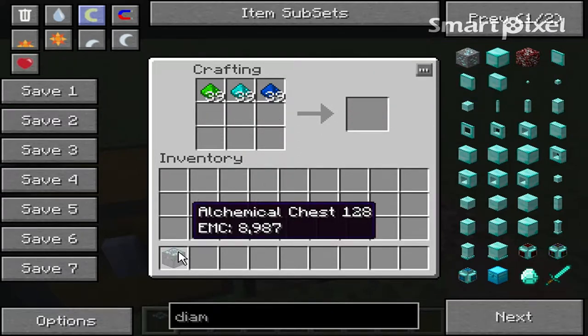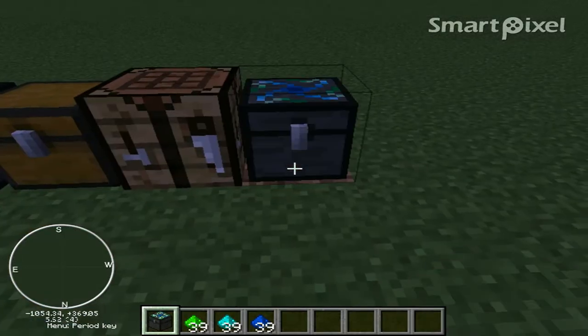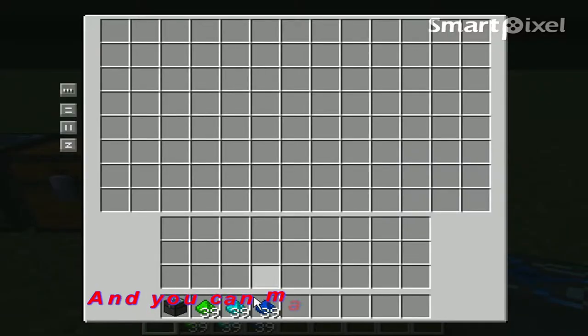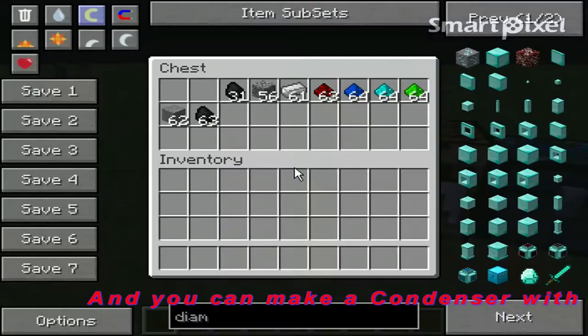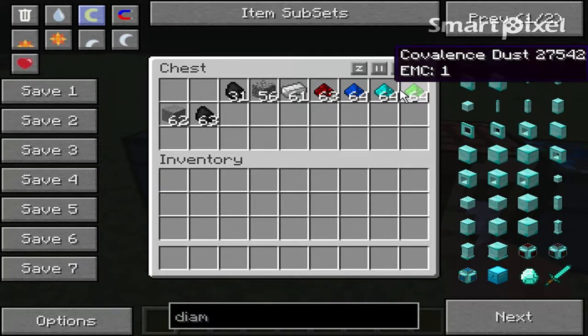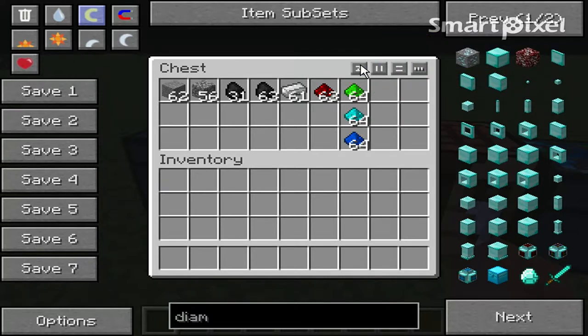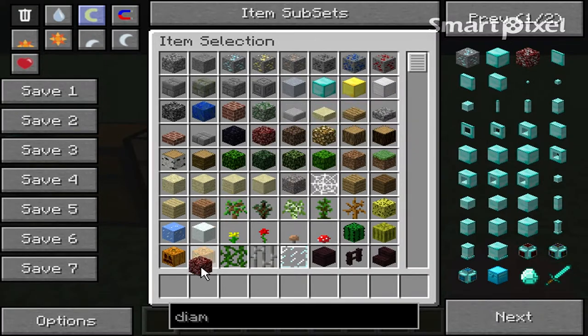And you get an alchemical chest! Basically what these chests are — let me put it down — it's just a giant storage space. You can click different things to order items in different ways. The alchemical chest works the same way, but obviously it's much more useful when you have more stuff in there.